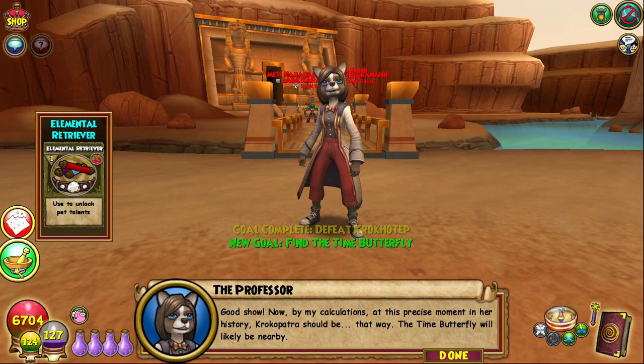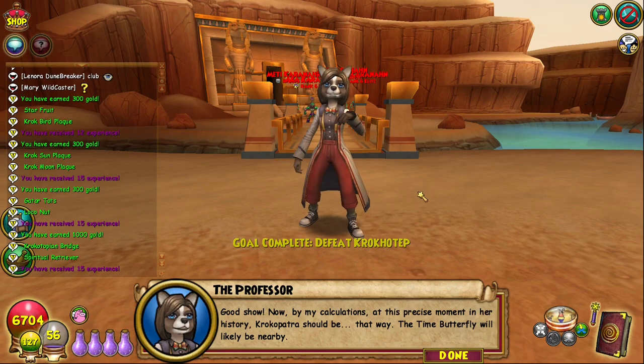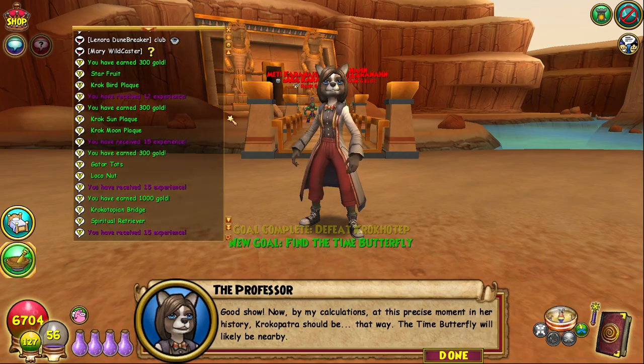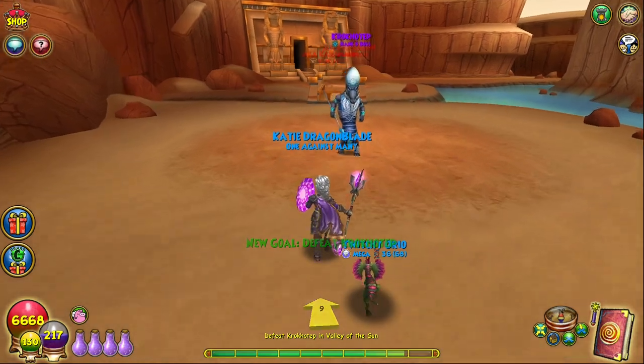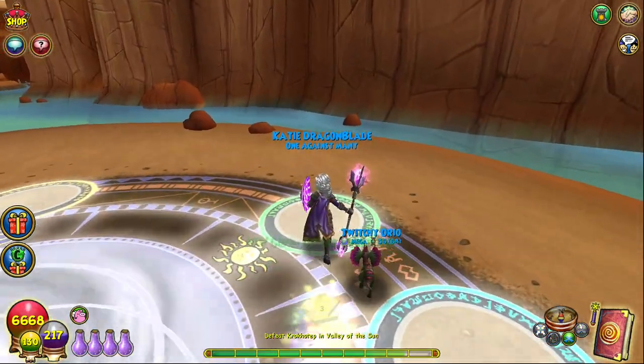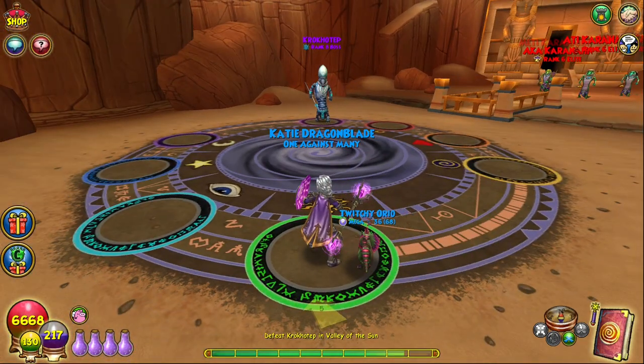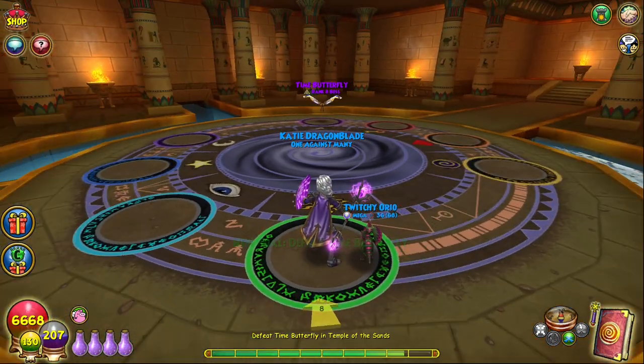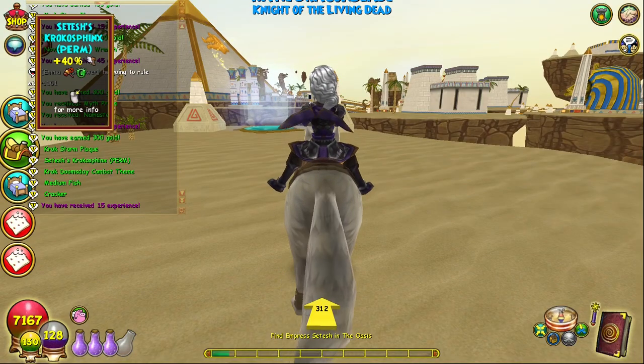Out of all the available gauntlets, I recommend the Doomsday Croc Gauntlet as your best option for farming both Retriever Reagents, as this gauntlet is the only one of the group that has two different bosses that can drop both Retriever Reagents per run, so it speeds up the farming process a lot. While these are rare drops, it didn't take me more than a few hours to get five of each reagent, and the gauntlet also has some other neat gear drops and even permanent mount drops as a bonus.